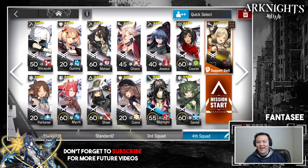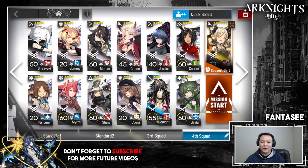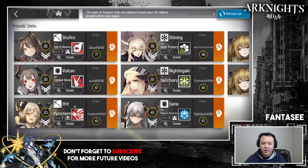I made this guide using the most budget team, just borrowing a friend's Ifrit. The first step is to go into your supports and find someone with an Ifrit. If you can't find one, go on one of the Arknights Discords and beg someone, or go on Twitch and beg a streamer to add you. Once you have access to Ifrit, you're set — and for Annihilation, you can keep using the same support unit since your friends list won't refresh after you clear a run.